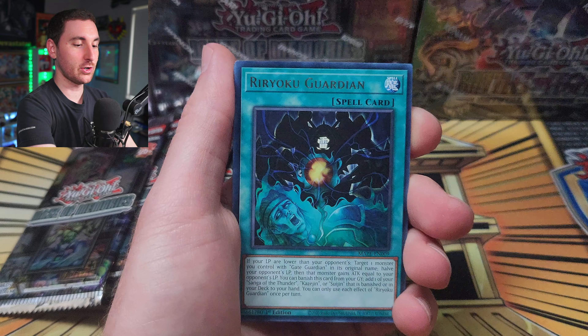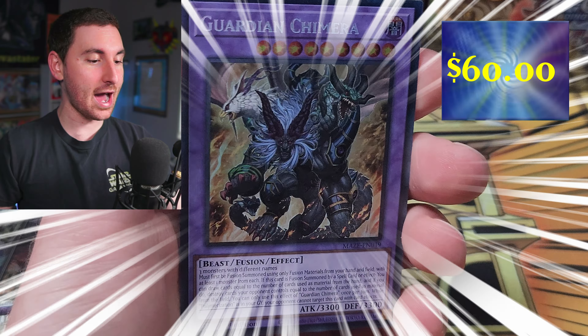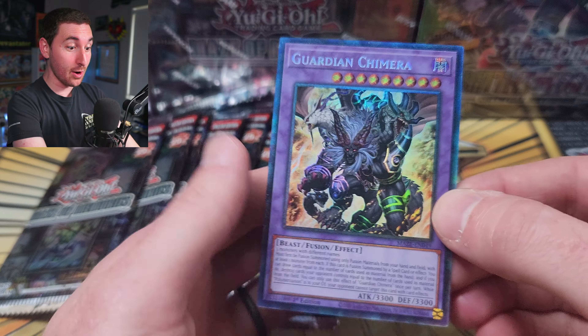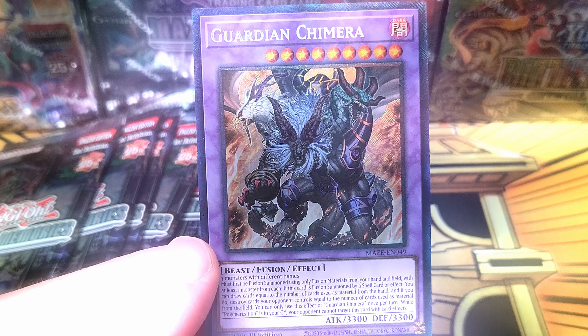Rika Petal — this creepy little punk. Rear Yoku Guardian. Double Attack, Wind and Thunder. Blackwing Callute the Moonshot... and Guardian Chimera has been pulled — and it's a Collector Rare, baby! No way! My first ever Collector Rare card in my life, and it has been pulled right now! And it is Guardian Chimera, man!